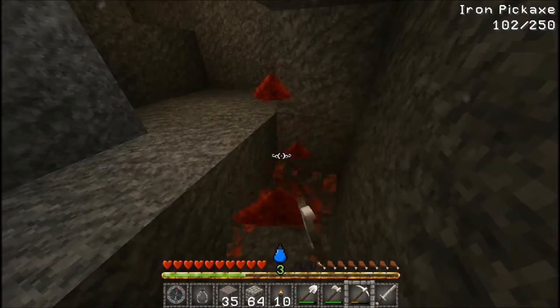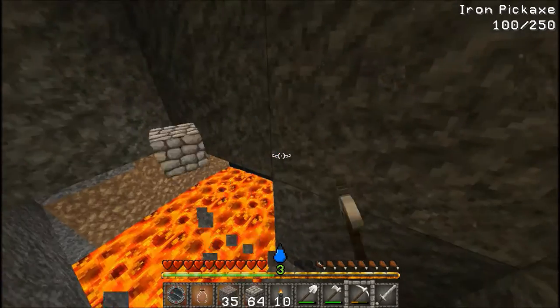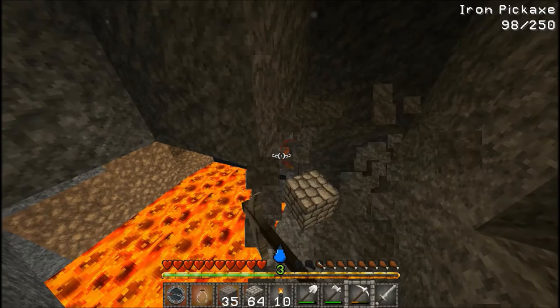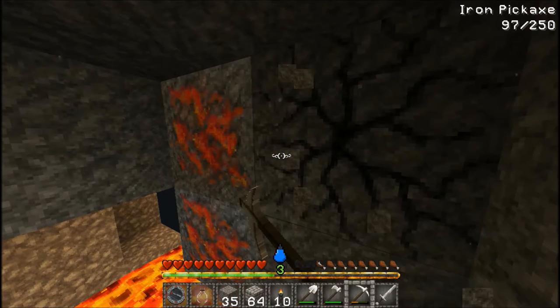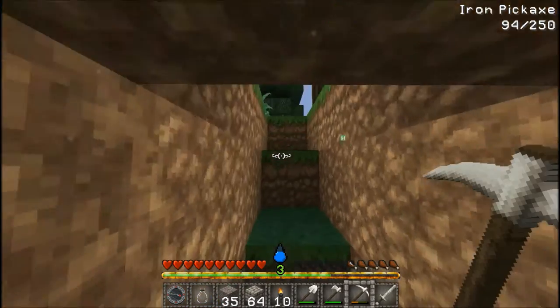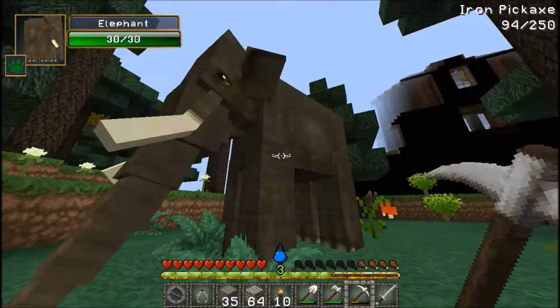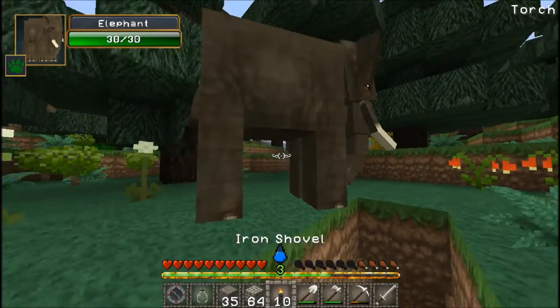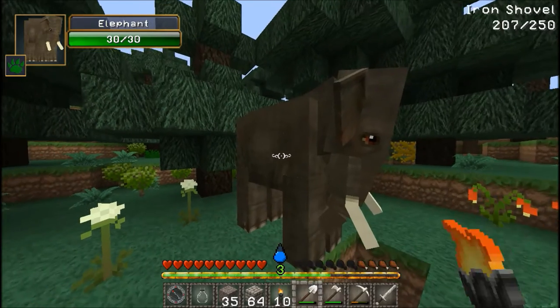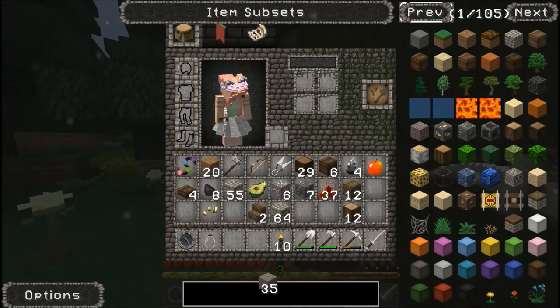Whoa! Oh my goodness — lava! Bet you never heard of someone being happy to see lava. I'm happy to see lava because that usually means more ores. I'm hearing some pretty strange sounds. Well, that explains a lot — I heard a bear too, I don't know where that is. We totally have to tame this elephant, but I think we're going to need a lot of stuff. But I think we can do it!